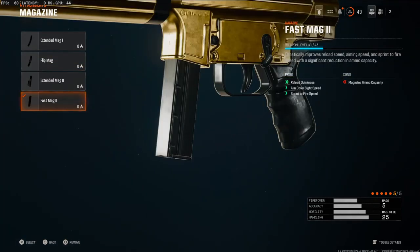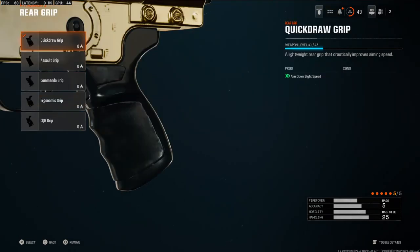On the magazine we're going to be using the Fast Mag 2. This is going to add a lot of reload quickness, aim down sight speed, as well as sprint-to-fire speed. You don't have to go with this one — you can swap it out with another magazine or a different attachment — but this is my personal build and what I'll be using.